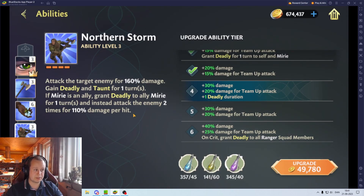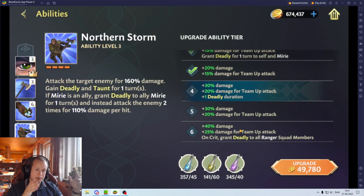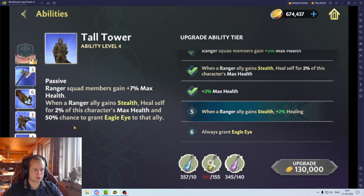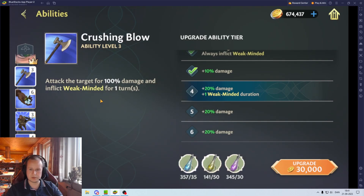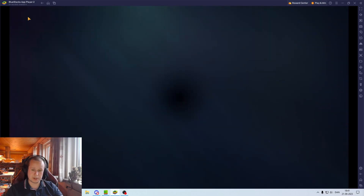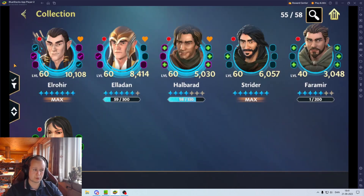Faramir grants deadly to all members' crit chance, he does auto attacks, and remember deadly doesn't go away — so there are a lot of ways to get a second topple and kill on difficulty three with this team. I envision Halberad will soon be five star. You have to hope for the crit but the second phase doesn't have many enrage stacks, so if you open with this and he inflicts weak-minded, overall I think it's a really good team, and that is what I will be investing into.